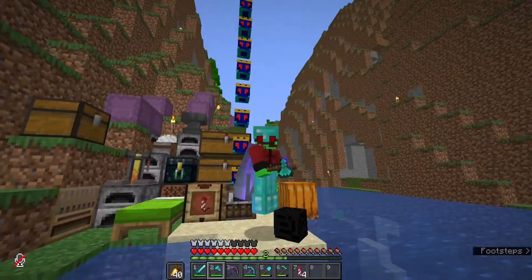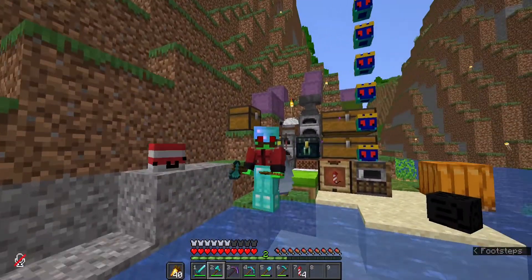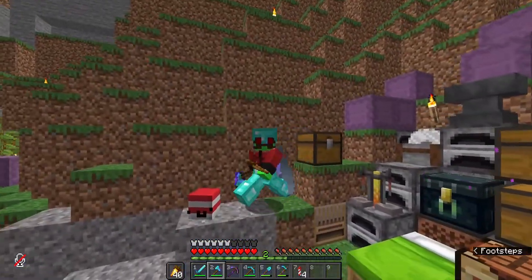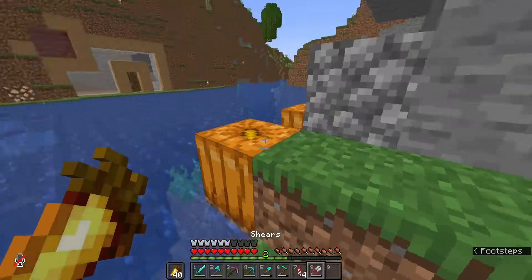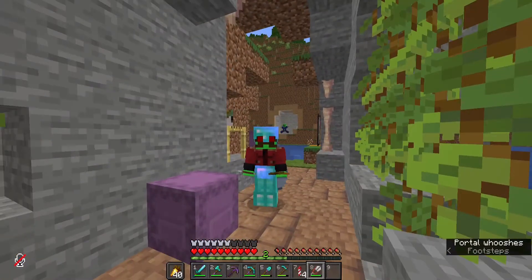Hello everybody and welcome to Bellowcraft episode 5. We're starting today's episode with something a little weird — I am still wearing the egg eye skin. I guess we'll do this episode with this skin. We're going to start this episode off by making a shulker farm, a farm that I have never made in my life, but I'll try my best.